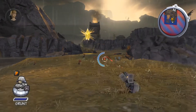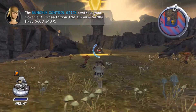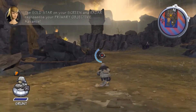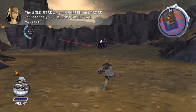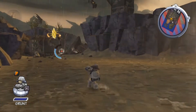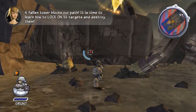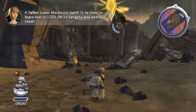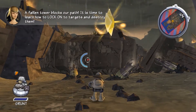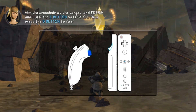The nunchuck control stick controls your movement. Press forward to advance. The gold star on your screen and radar represents your primary objective. Advance! Use the Wii remote to aim at targets. It is time to learn how to lock on to targets and destroy them. Aim the crosshair at the target and press and hold the Z button to lock on.